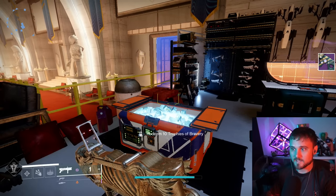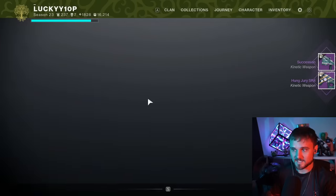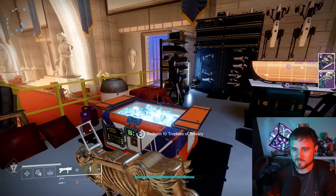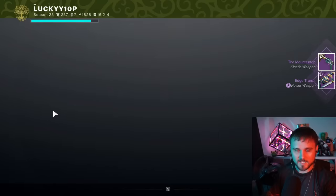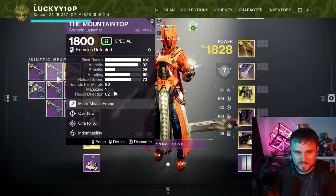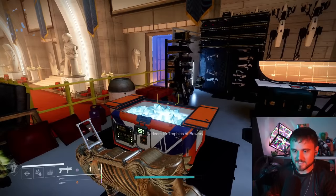Keep in mind the barrels and magazine are also really important — you can actually get one that doesn't have Spike. We got a Hung Jury, Succession, Edge Transit, and then another Mountaintop with Lead from Gold and Frenzy with Spike again — basically the exact same roll twice!